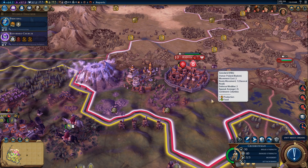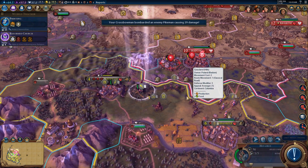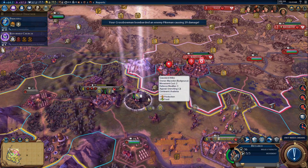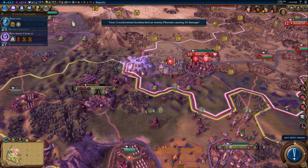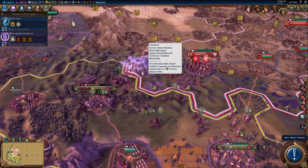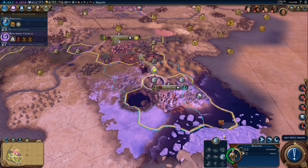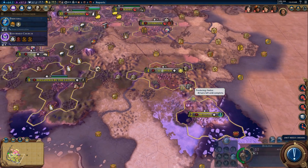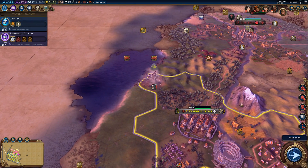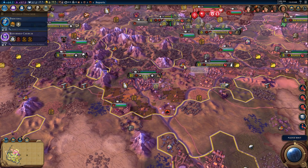Now I can fire on these guys, and I'm going to. Let me put you right there. There's also a natural wonder here - Mount Kilimanjaro next to Radom - so we'll get some extra benefits for taking that city, extra production. Our harbor in Methad is now much closer to being finished, and that will also give us a gold bonus. We're six turns away from having the Colosseum, which is going to be cool to have as Alexander.